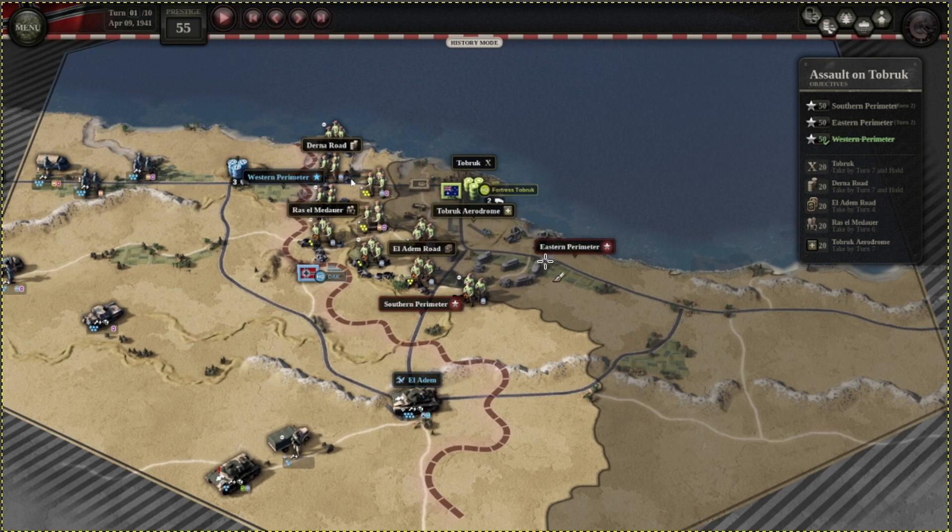Which path you take depends on where your pioneers are. The most important specialists are pioneers — this orange specialist here. Most of my specialists are on units up in the north, which is why I'm going to be doing the Derna Road path. If you had your pioneers more on the tanks, you might want to push through the eastern perimeter instead.